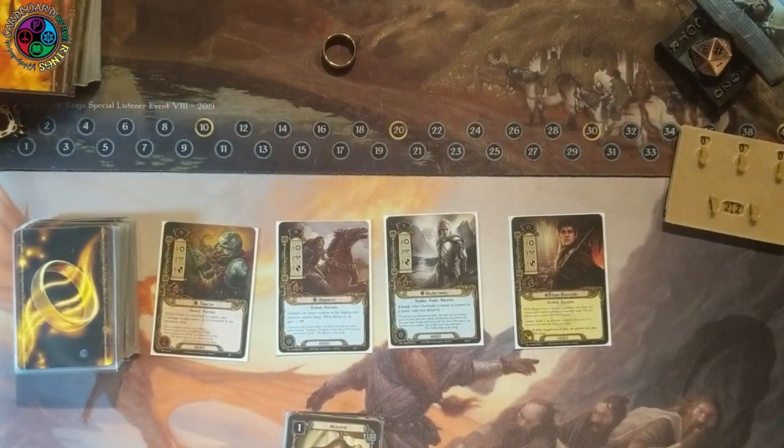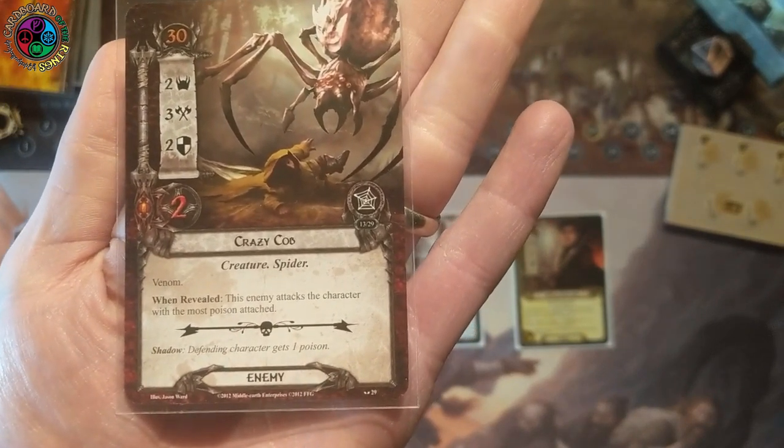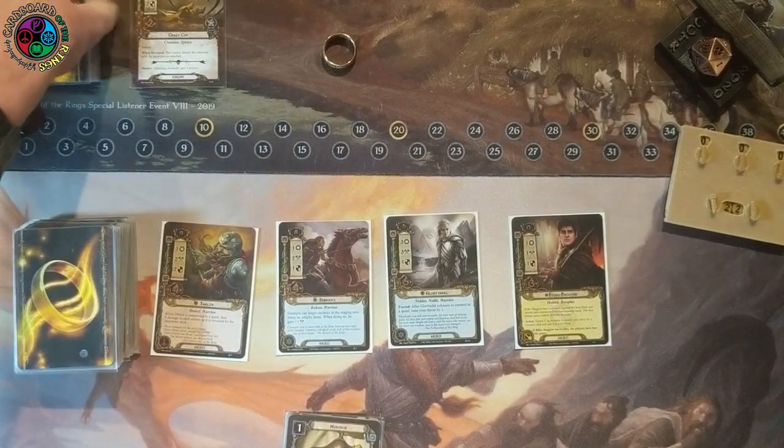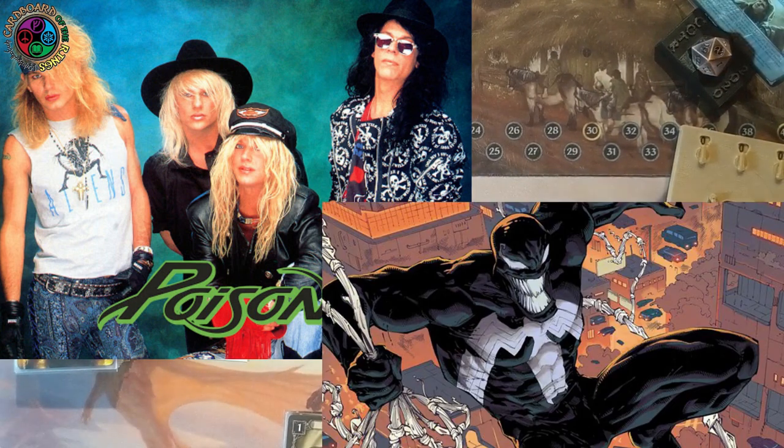Now I need to reveal an encounter card — you always reveal one after you draw your opening hand when the quest tells you to. The card I get is Crazy Cob, a two-threat spider. When revealed, this enemy attacks the character with the most poisons attached. Let's stop the video here and I'll explain the two new keywords: poison and venom.